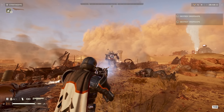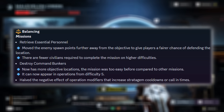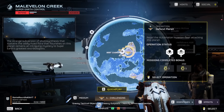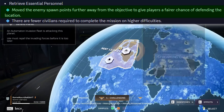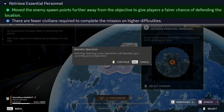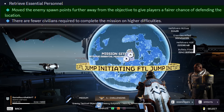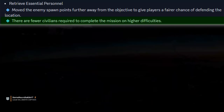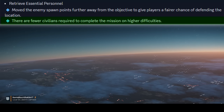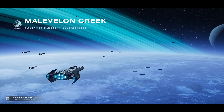Now let's talk about all the new balance changes. The first few come in the form of missions and mission objectives. Starting with the retrieve essential personnel mission, the enemy spawn points have been moved further away from the objective — something people have been asking for since it was first implemented. This gives players a fairer chance of defending the location, and there are also fewer civilians required to complete the mission on higher difficulties. Both very welcome changes.